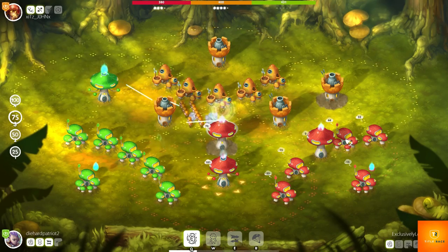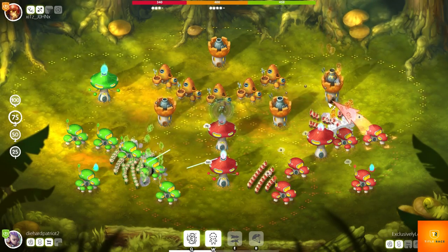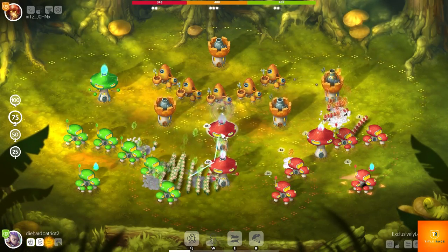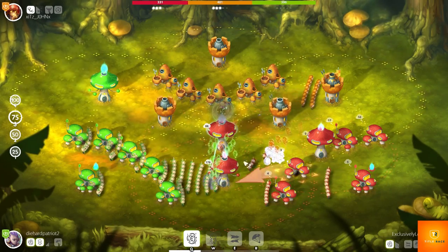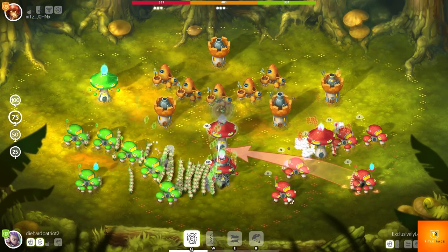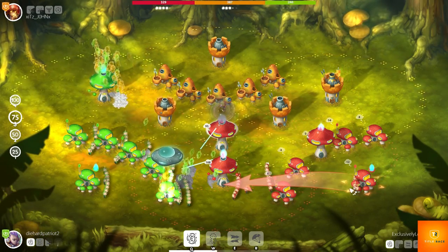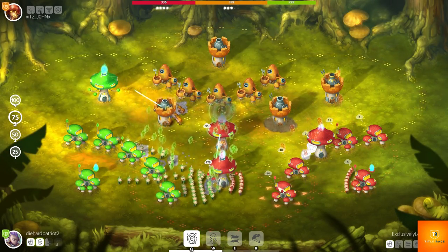He tries another rush but can't get through — I have 180 minions there and 88 at another spot. He's sending armies but I'm just replenishing. I'm also keeping an eye on the orange side, making sure he can't attack. You can never lose focus on everything going on around you. He used a power-up to bring more people in, but still can't do anything about it.